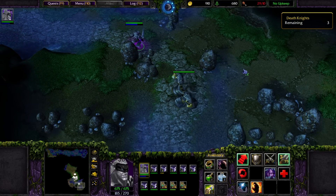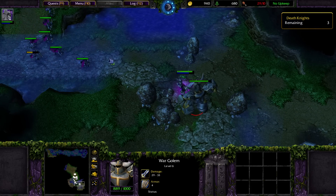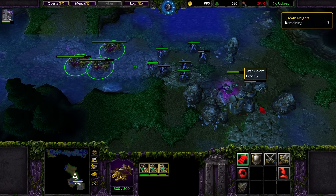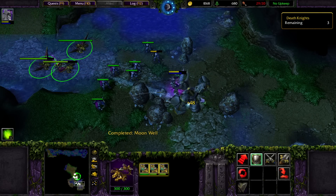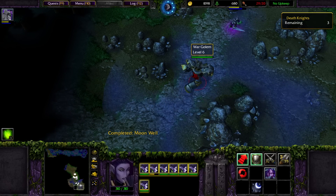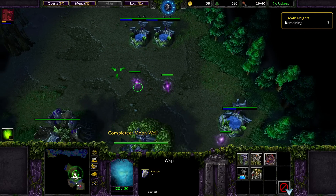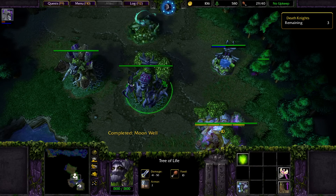I think I wasted one of my greater healing pots. Oh, it's a War Golem. I wasted one of my greater healing pots earlier because I was looking at the Death Knight thinking it was Arthas, and I popped a pot - I sort of panicked. But we're good. I don't even know what these things can drop. It's a good source of gold so let's just let those work away. How are we doing on Moonwells? We'll get a Hunter's Hall. No static defense available to us unfortunately.